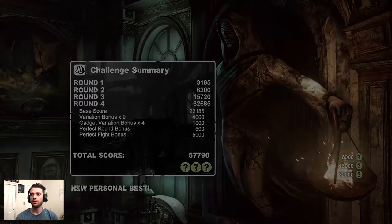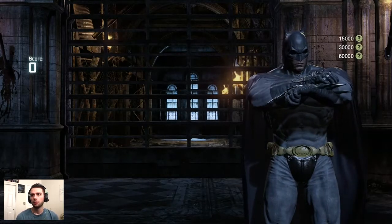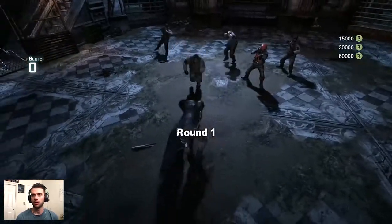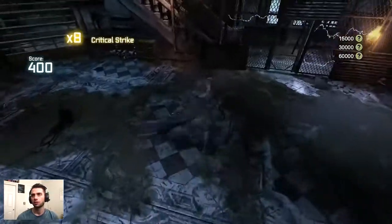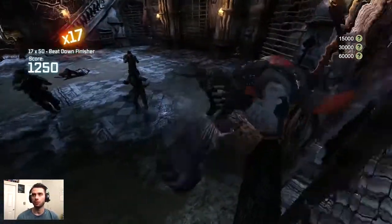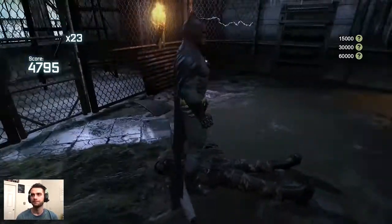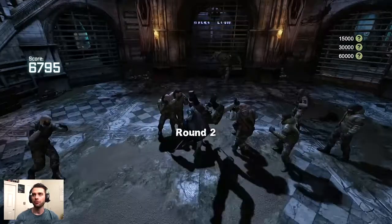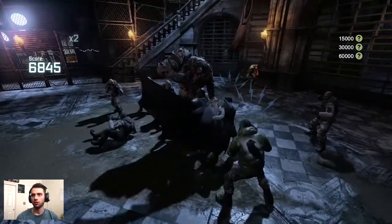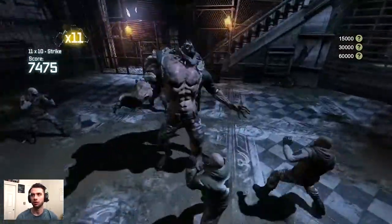Now we're coming up on Survival of the Fittest extreme — this is the first time we encounter the Titan enemy. Starting up the fight with the bat claw into an electric gadget for the stun, into a beatdown, chaining into a KO-confirmed combo breaker and then the triple stun ground pound staple finish. You want to be very careful with how you execute your bat claws — if you aren't careful you could execute a bat claw and then get hit by a shield enemy shortly after, since shield enemies are the quickest melee enemies in the game.